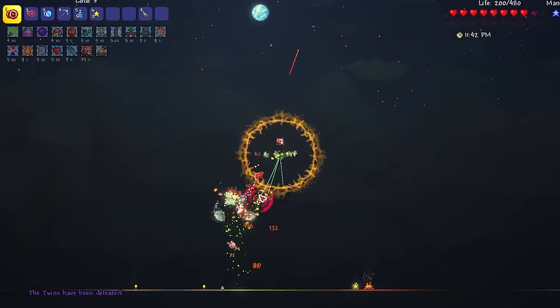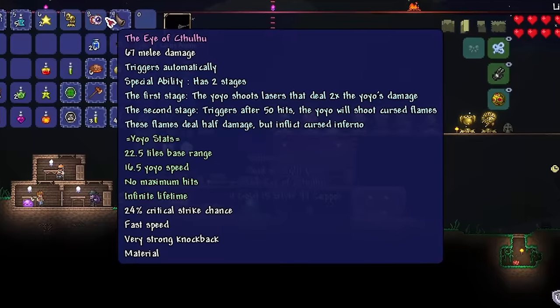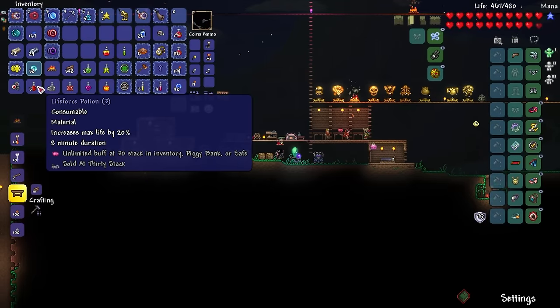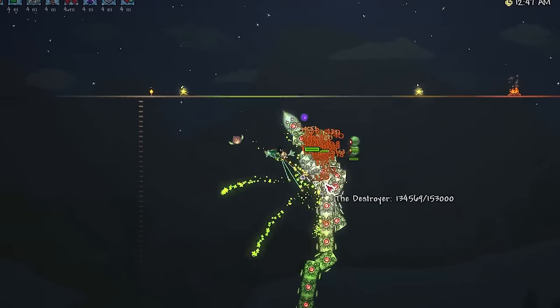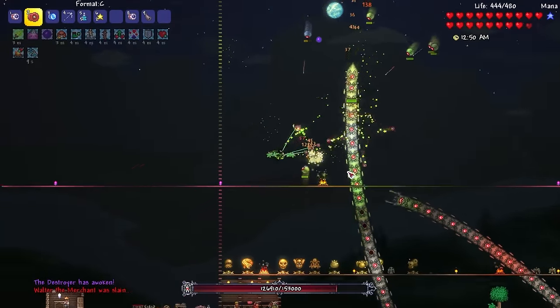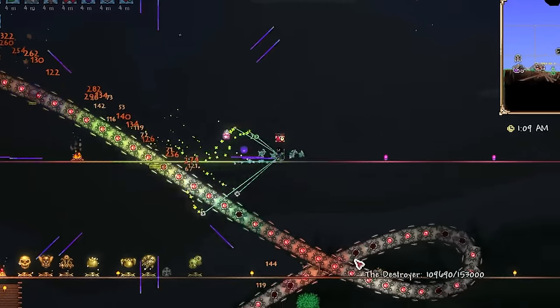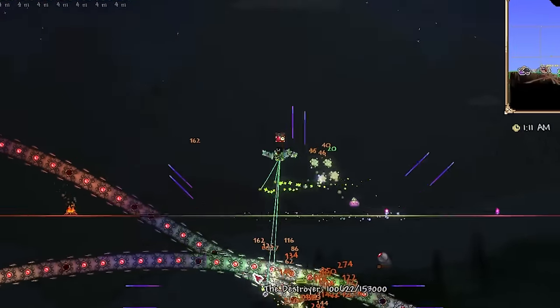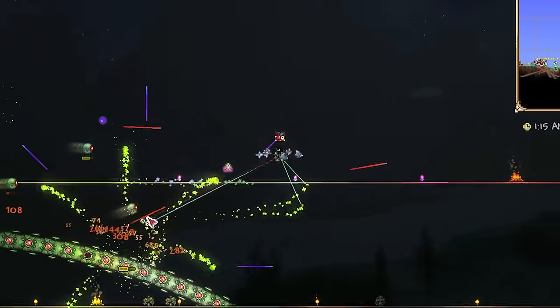The Spazmatism started spazzing out indeed, making the fight more intense than expected. But after a while we took them down. After the fight we got an unexpected reward — the Eye of Cthulhu yo-yo, a solar eclipse drop modified to match our state in the game. This yo-yo has a laser ability and a fire ability. We test it out on the Destroyer because we need Hallowed bars for a full Hallowed armor set. This yo-yo is decent, but when paired with my other yo-yos our hand is pretty good.